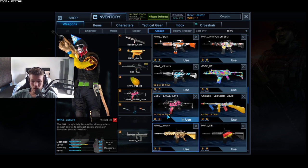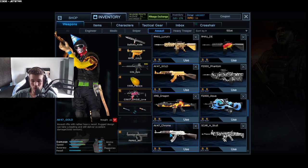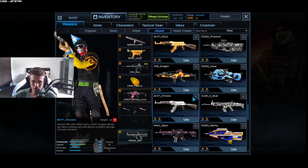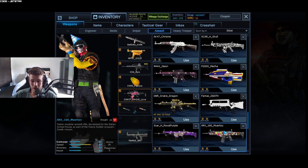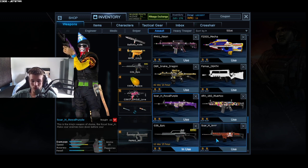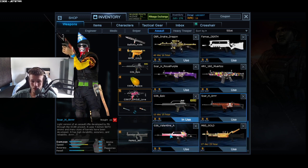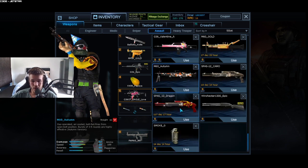Going further we have M4 Luxury and German Phantom, F2000, AK Gold, XM8 Dragon, F2000 Aqua, and AK Chrome — which is the strongest Chrome in the game for the AKs. Going further for Mass Death, SCAR Real and MRTOS ARX. We got the SCAR R which has an extra 25 ammo, Valentine G36, M60 Autumn — and that's our weapons for Assault.